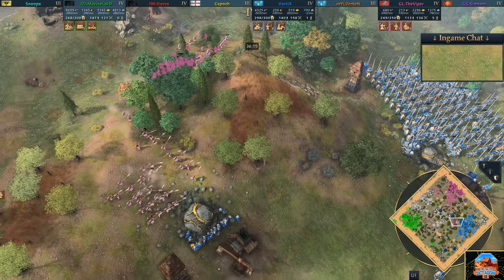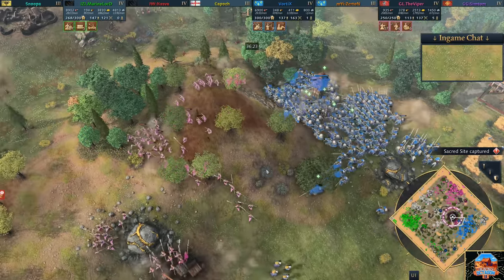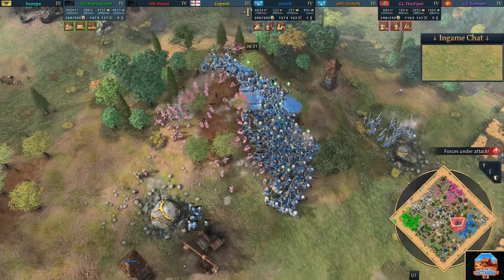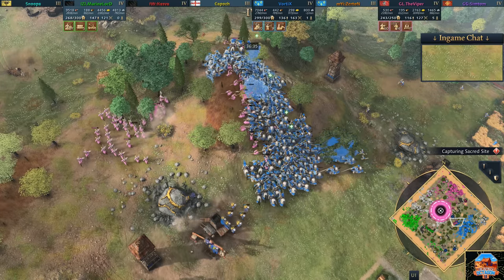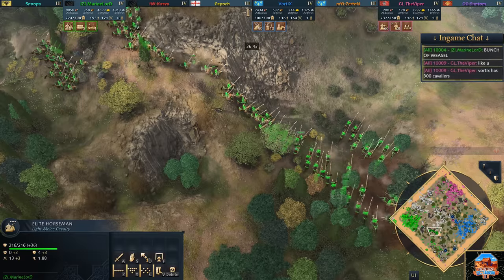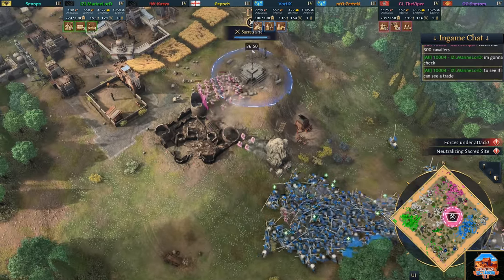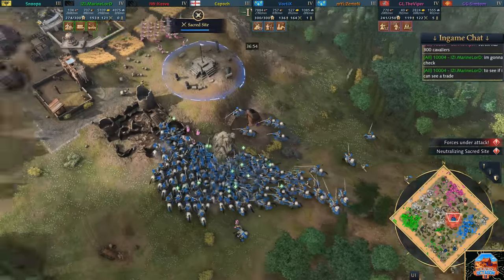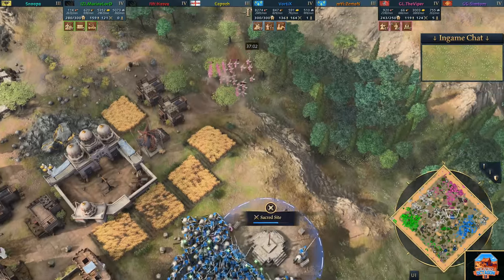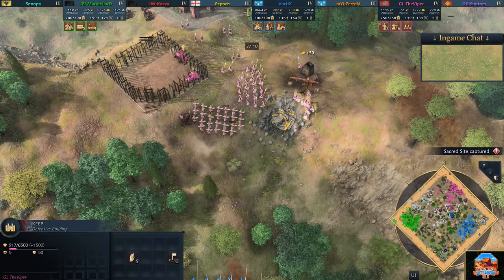There's so many knights coming at him. Strelzy going to be surrounded - he spots them and Viper is now on the run. There are so many knights. I would be surprised if he loses more than four knights right here. He just has such a huge mass. Spears on the front are going to be able to hold it off and the Strelzy are going to try and get out of here. Sacred sites are getting captured up behind this. Marine Lord is on the move as well - do I sense a snipe attempt coming through? Elite horsemen making their way downtown.